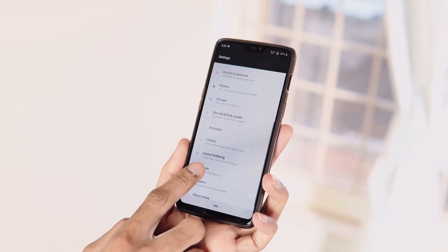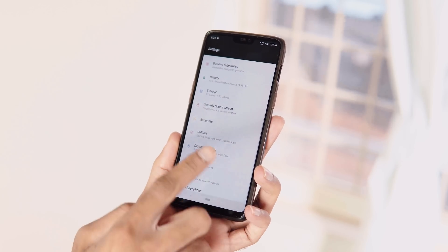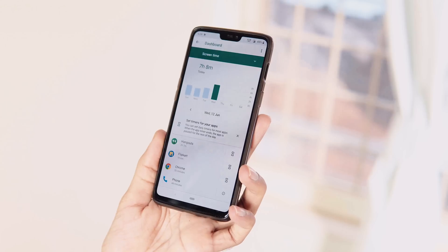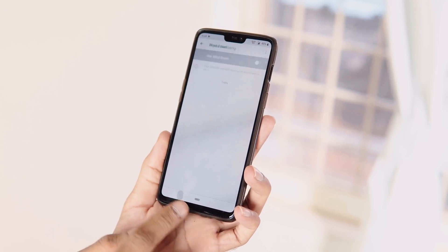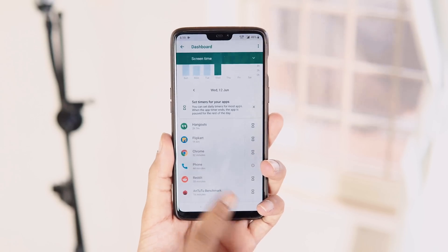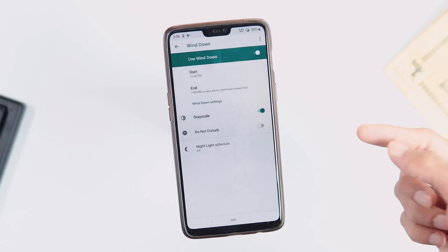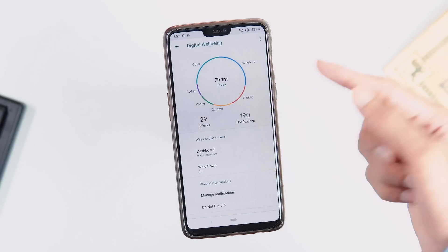About the other changes — now you can find the Digital Wellbeing option in the Settings panel. It's there by default post update, which means you don't have to download the Digital Wellbeing app from the Google Play Store to get it displayed. The app is the same, nothing new here. This is the app homepage and the dashboard, which displays screen usage time and you can set timers for apps. The Wind Down feature turns the entire screen to grey, and there's also DnD mode and notification management.